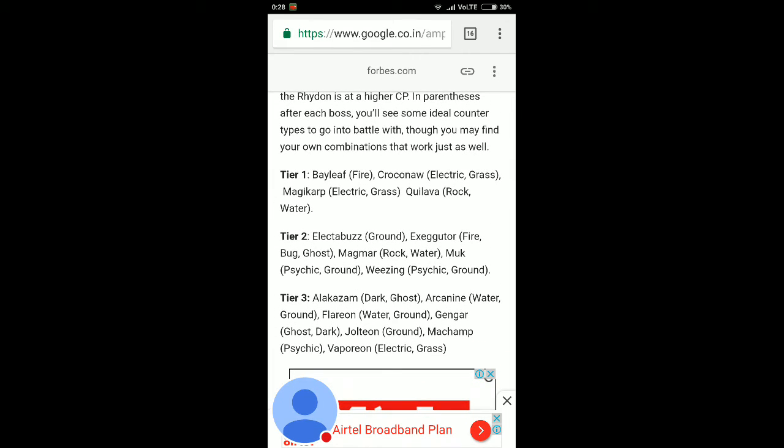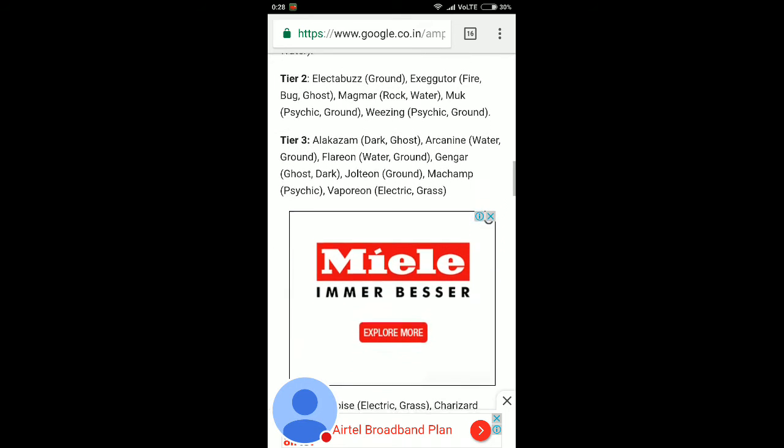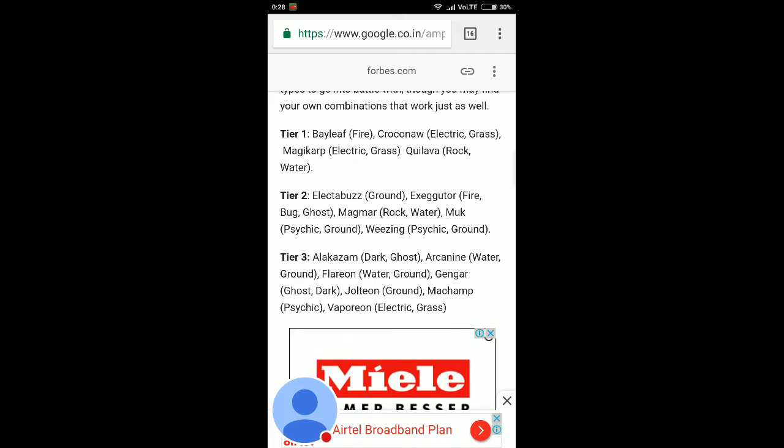Tier three raid bosses and counters: Alakazam — Dark, Ghost type Pokemon; Arcanine — Water, Ground; Vaporeon — Electric, Grass; Gengar — Ghost, Dark; Jolteon — Ground; Machamp — Psychic type Pokemon. Machamp is a fighting type, so psychic counters it. Make a note of these counters as they will be very helpful in your upcoming raid battles.